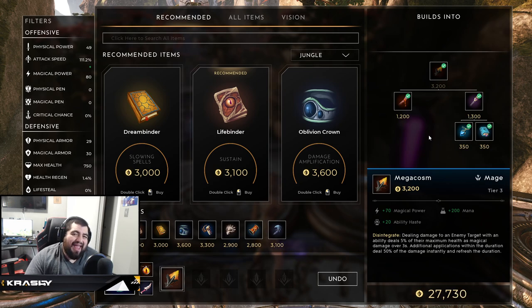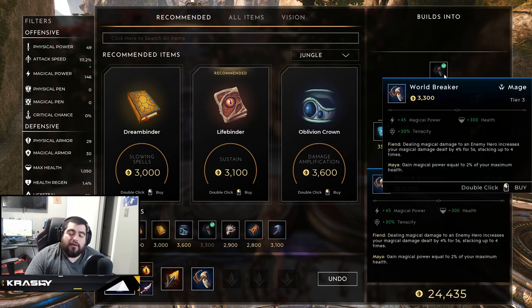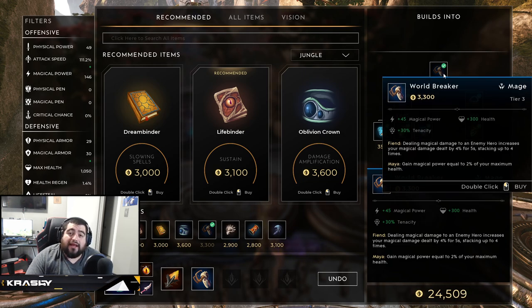Outside of Mega Cosm I go straight into World Breaker. World Breaker gives 40 magic power, 30 tenacity, and 300 health. The reason it's so good is that the killer of Shinbi is crowd control — she's a mage with no cleanse, so 30 tenacity helps a lot. It also has the Fiend passive: dealing magic damage to an enemy hero increases your magic damage by 4% for five seconds, stacking up to four times. Plus Maya: gain magic power equal to 2% of your maximum health, so health you build converts to more power.